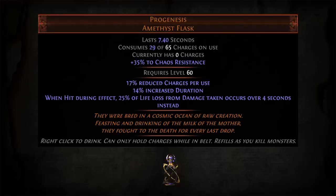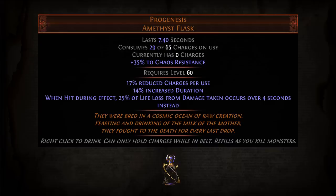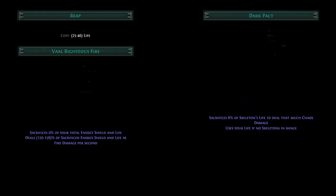One final mechanical note: Progenesis doesn't interact with life lost from things other than taking damage from hits. Damage over time is still taken as usual without any of it being delayed by the flask. Furthermore, life loss not associated with damage at all doesn't work with Progenesis — for instance, life spent on skill costs and life sacrificed by things like Dark Pact and Righteous Fire don't come from taking damage, so none of that life loss will be delayed.